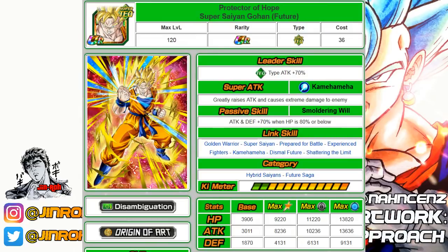An honorable mention goes to the Super Tech Future Gohan unit — a really underrated unit in my opinion. I actually have it at Rainbow status and it's one of my favorite units. The SA has the Kaioken mechanic which continuously increases attack power, and it quickly compensates for having only extreme damage on the super attack. The passive skill is a 70% increase to attack and defense when HP is 80% or below, and at Rainbow status he's actually pretty decent.